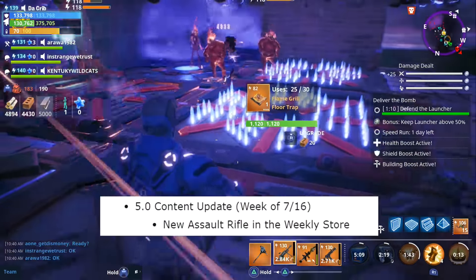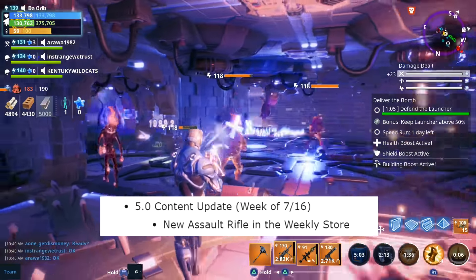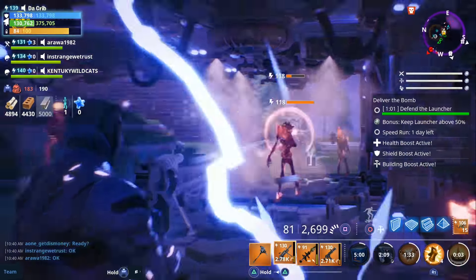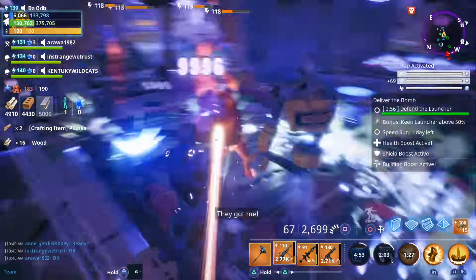As for the following week, we're going to get a patch 5.0 content update. During the week of July the 16th, we're going to get a new assault rifle in the weekly store. I haven't seen any new assault rifles added to Storm Shield 1's database yet, but as soon as I do I'll be sure to let you all know.